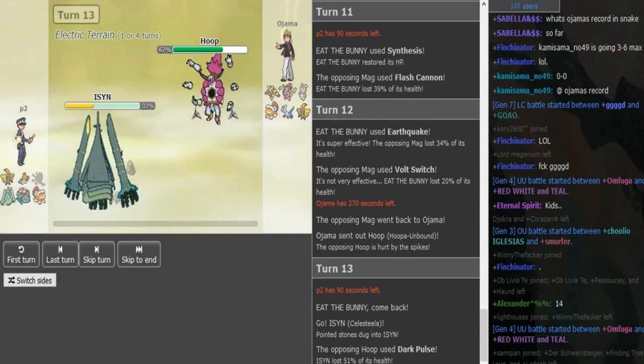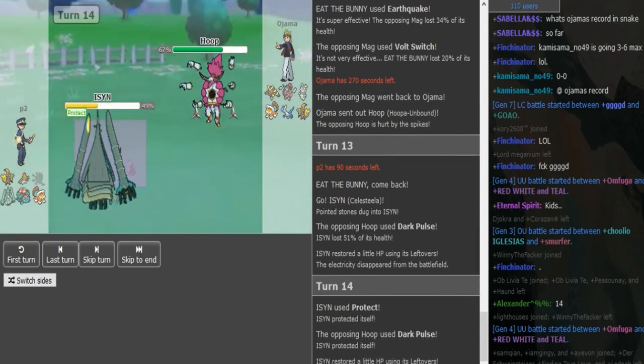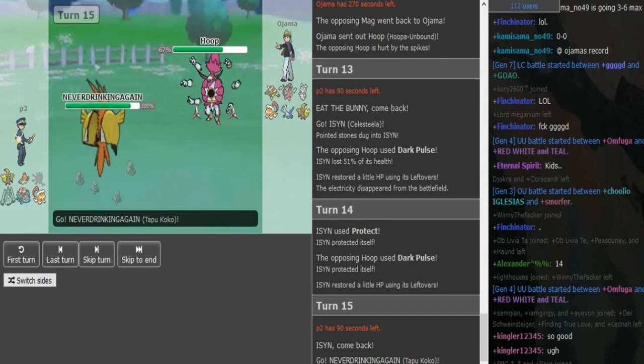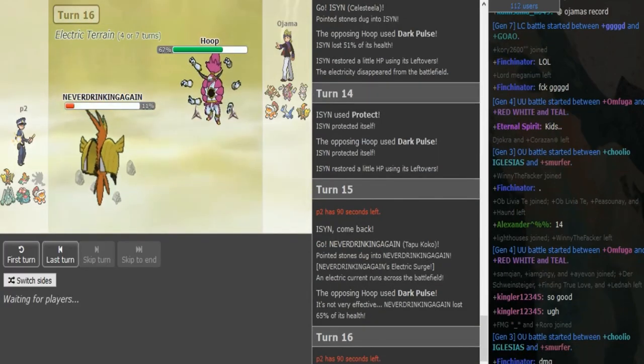Dark Pulse does 50 — I actually think that's Spidef Celesteela. I'm pretty sure Specs to the standard Mixed Defensive does more than that, so I'm pretty sure that's Spidef Steela. There's no reason for Ojama to do anything except spam this. P2 probably wants to keep this mon around because it deals with the Landorus and it deals with the Latios. Your only play is maybe sac Venu, but then Koko becomes a problem. Venusaur is too low to check Koko anyway — he goes into his own Koko and this is going to take so much damage. Holy shit, that did so much!